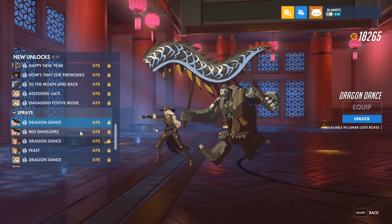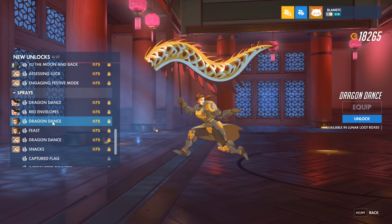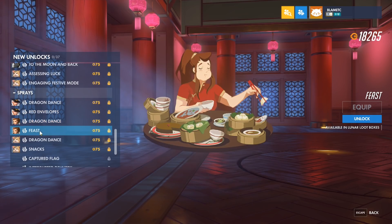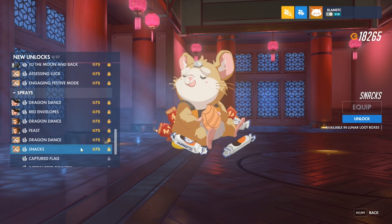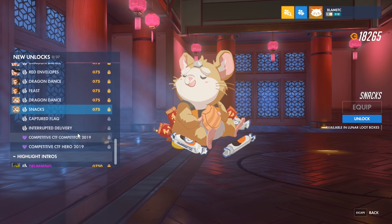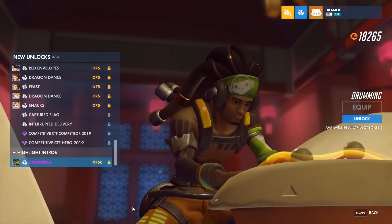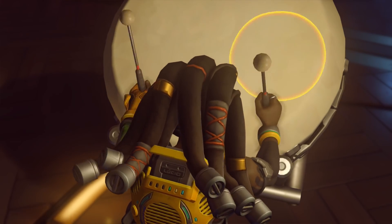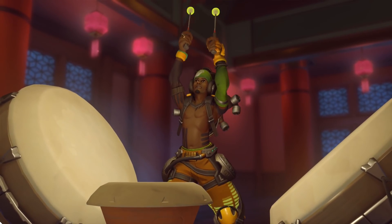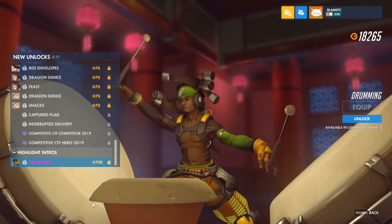And then we have sprays. All of these characters get the dragon sprays. We've got Ash — both of hers — Brigitte's Dragon Dance, a feast, Hammond, and also the snacks. And then we have a highlight intro, which is pretty cool. It kind of goes right along with his victory pose as well.